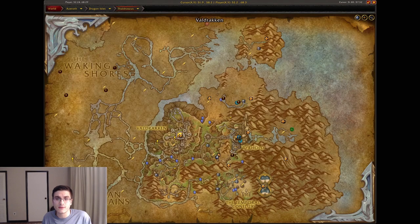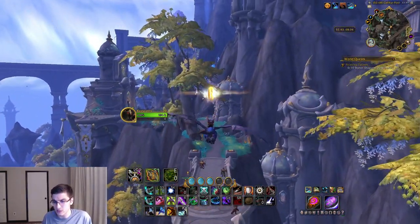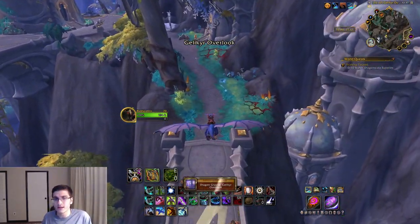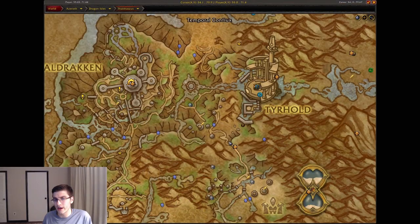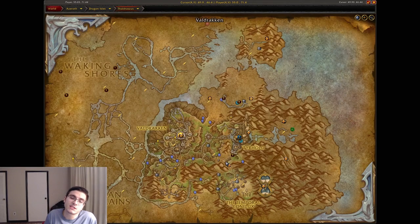The next one is a little bit southwest of Tyr's Hold — cool area. This is going to be the Galakthyr Overlook. Head over to where I am on the map; this one's really easy to see and you probably picked it up while leveling. Kind of staying in the same area — pretty much the exact same area — is the Passage of Time dragon glyph.